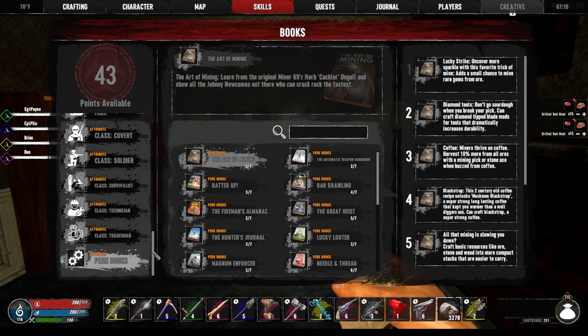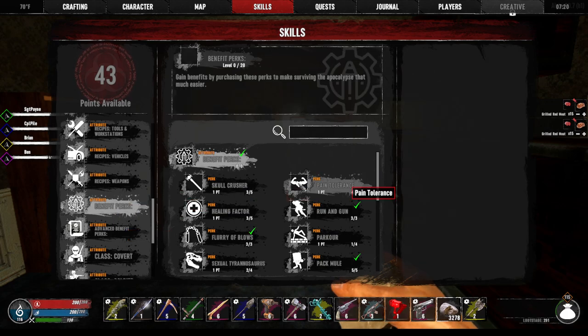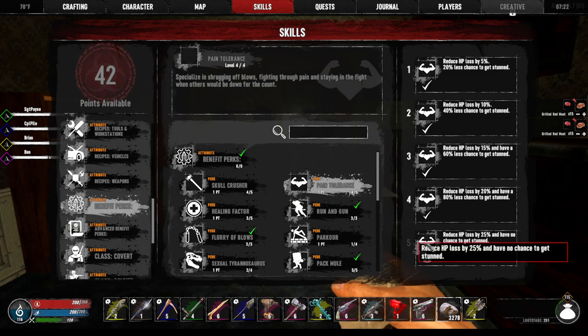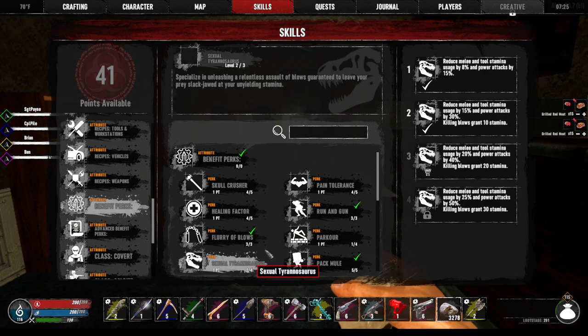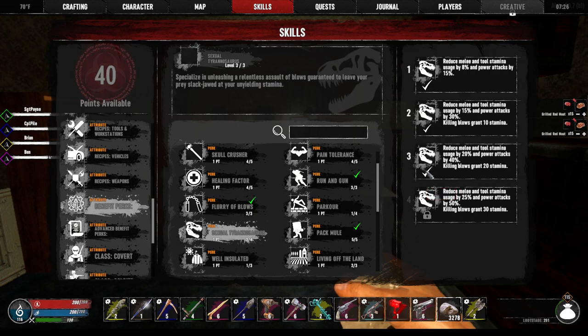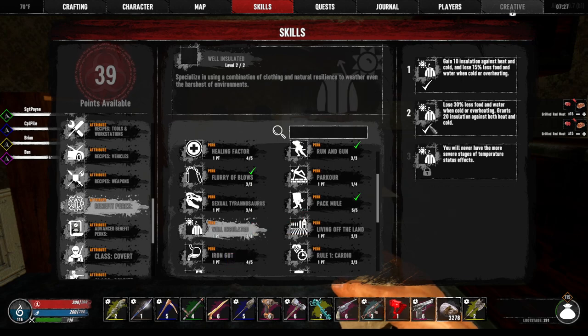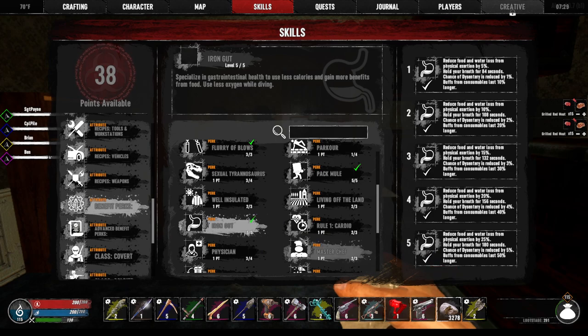Benefit Perks — can we just go through these and do one of each? Skull Crusher, one, two, three, four. Pain Tolerance — we're not ready for that one. Healing Factor, level four. A lot of this doesn't open up until level 250. Well Insulated. Living off the Land, 240. Gut — all right, we finished that one.